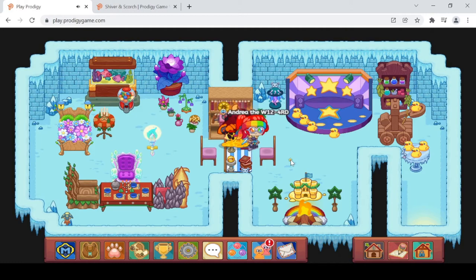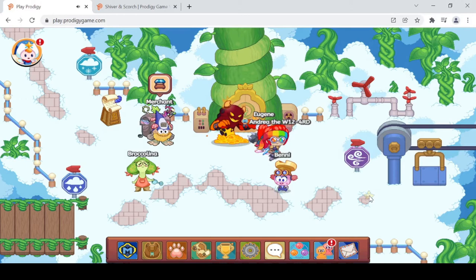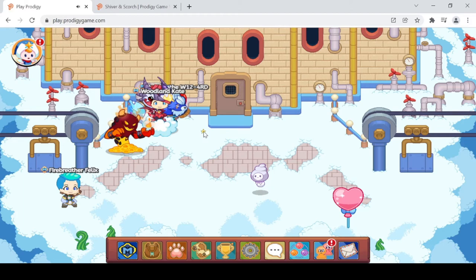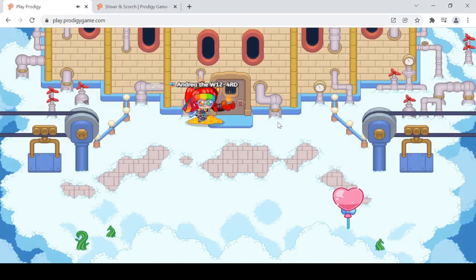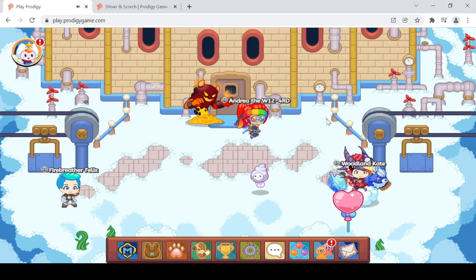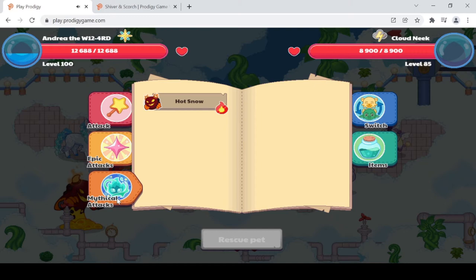Our mission now is to get the torn toys first. They're in Skywatch — there are heart balloons and giant crates where you turn a wheel. I'm pretty sure the torn toys must be inside one of those. Let's take the zipline. I spotted a heart balloon — let's check around here carefully. It looks like Prodigy finally patched the glitch where you could skip battles, so we'll have to battle this monster.